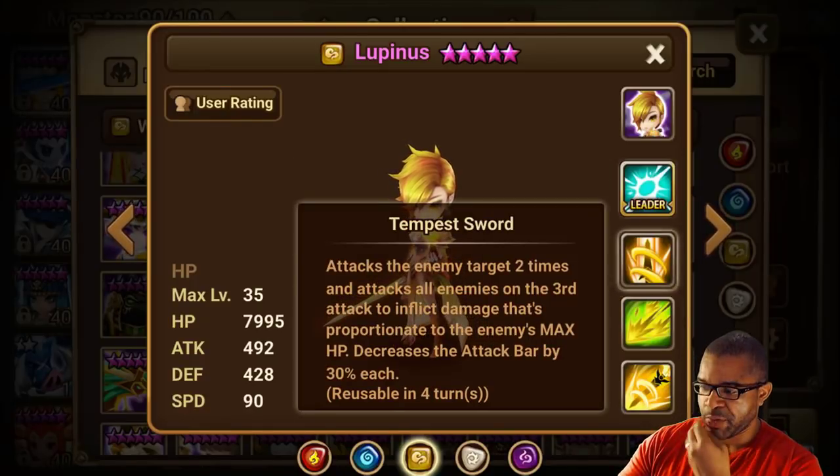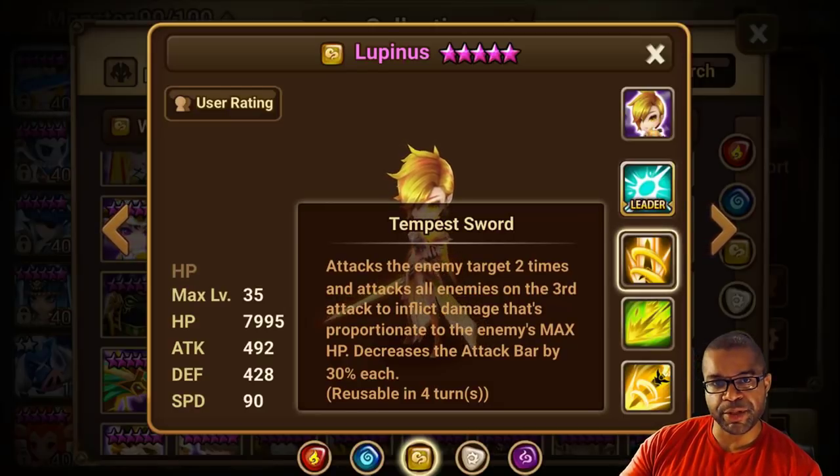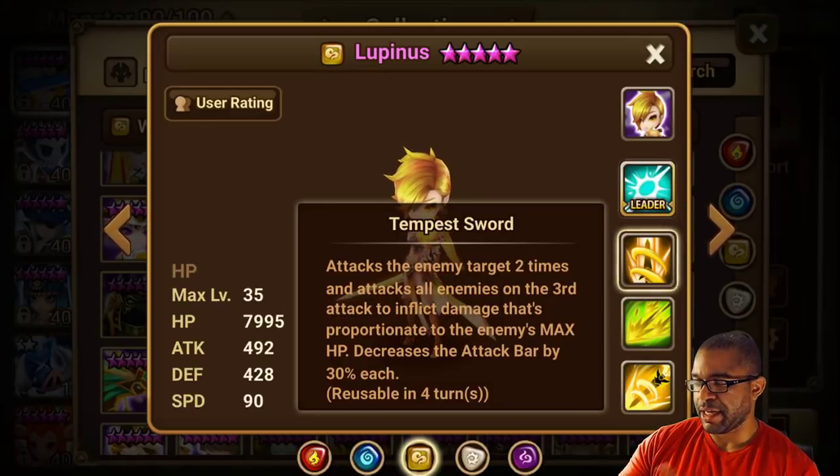And then the last skill, Tempest Sword, hitting one enemy two times and then attacking all enemies. Similar to the first skill — hitting one enemy two times and attacking all enemies for the third hit — but this one does damage proportionate to the enemy's max HP and decreases the attack bar by 30% each.